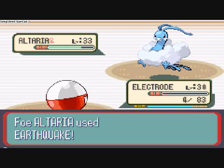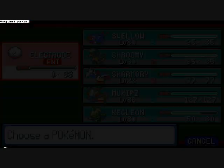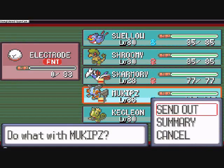And also there's Earthquake — that's the only problem, because it's super effective against him. Alright, let's switch to our Swampert.